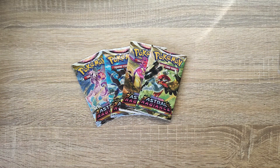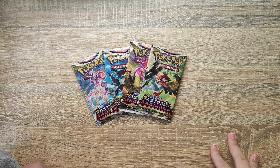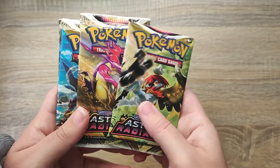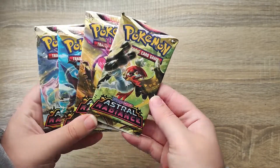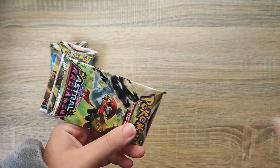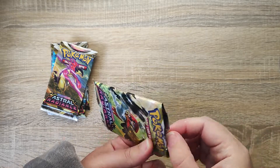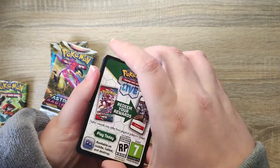Hi everyone and welcome back. Today we are going to continue opening the ETB booster packs. We did open four in the last video and had a look at the rest of the items included. Today we are going to open the final four boosters from the Astral Radiance set. Each pack comes with 10 cards included. We didn't have too much luck last time — we were getting reverse holos but didn't get any holos or anything special.